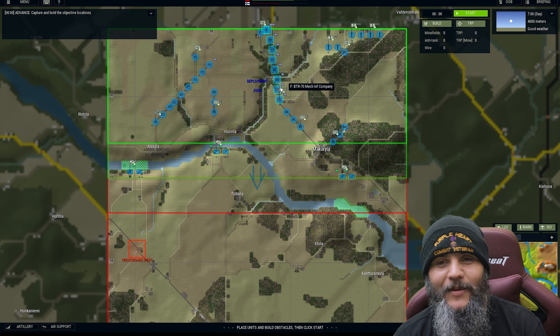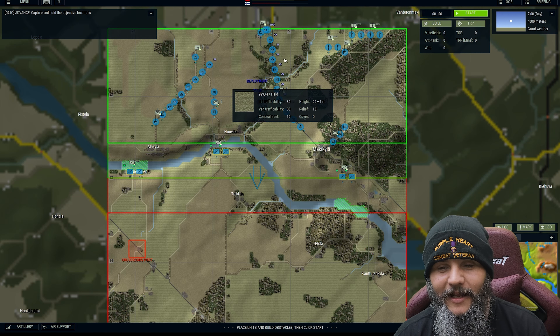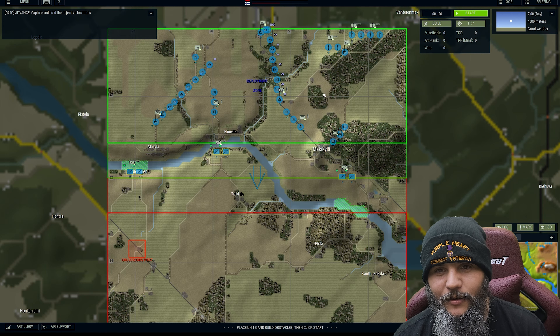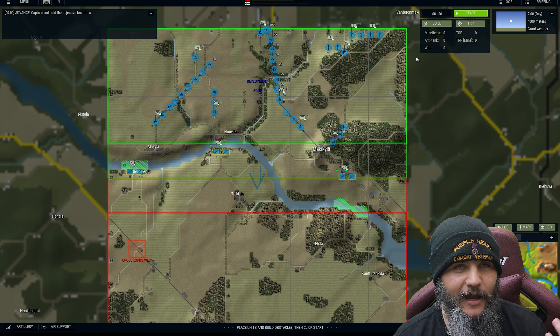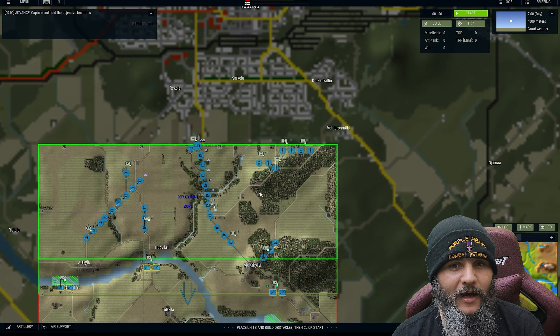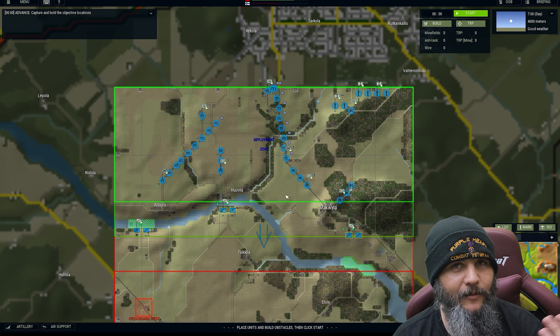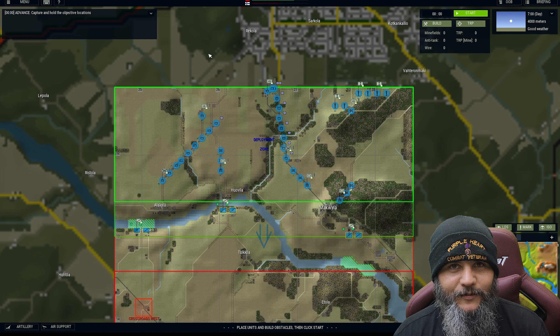Down here we've got our little blurb about what's going on and the different options you can affect for the scenario — training and morale level for you and the AI forces, and a round length time limit if you want one. The player character option is really cool: it puts you in the game. Instead of being the eye in the sky, you're the boots on the ground in one of the HQ vehicles. That's you. If you die, it's game over, and it affects communications — you've got to make sure your vehicle or platoon is in a position to put those signals out.